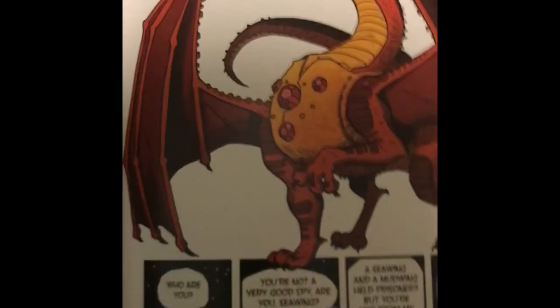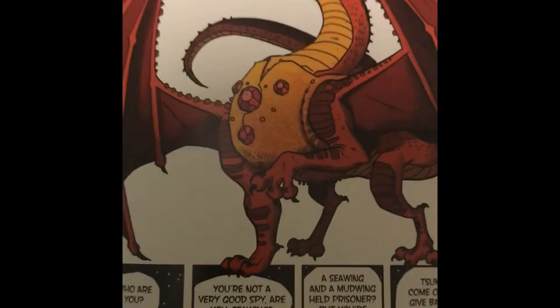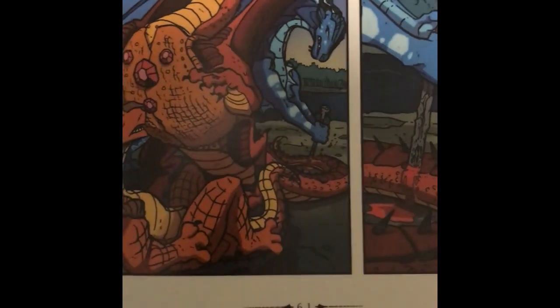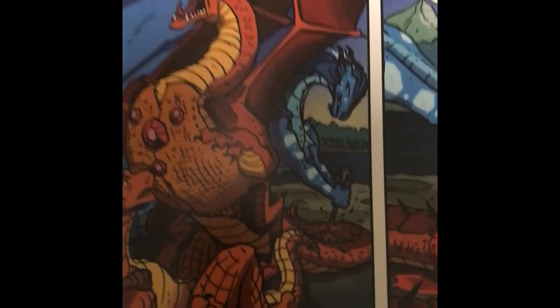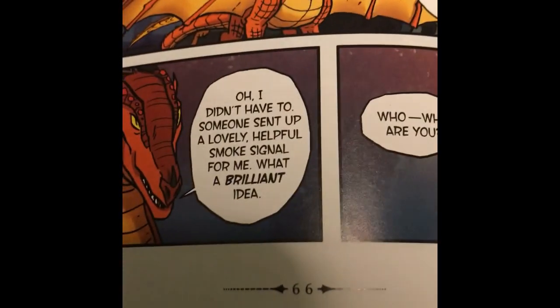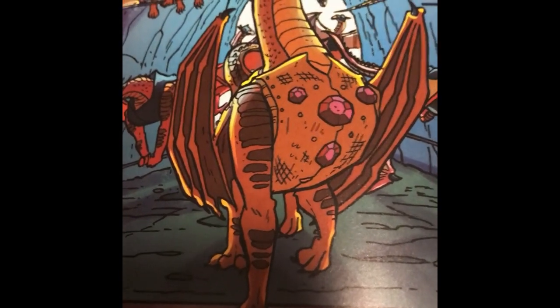Normally, Queen Scarlet has these red bumpy things along her wings. I'm not exactly sure what they're meant to be, but they're there throughout most of the book. However, those red things are missing on her wings on page 61, when Tsunami stabs her with the sword, as well as page 66, when Queen Scarlet breaks into the Dragonets' cave.